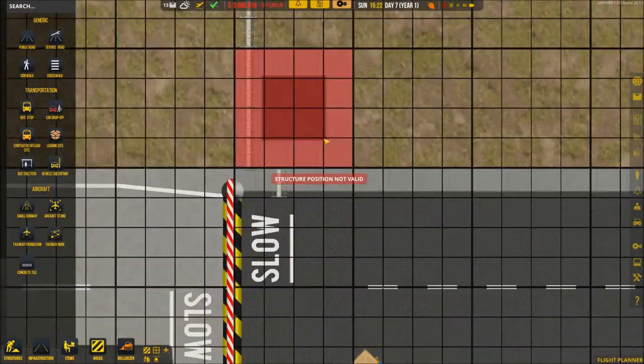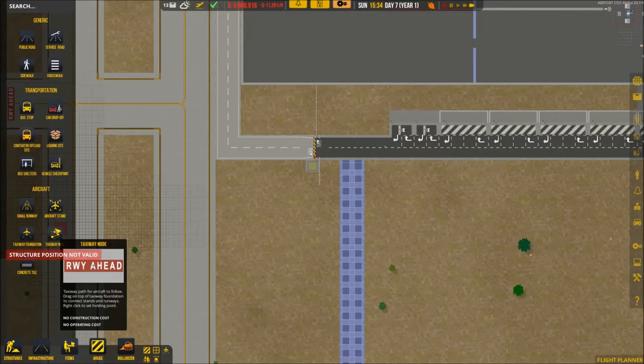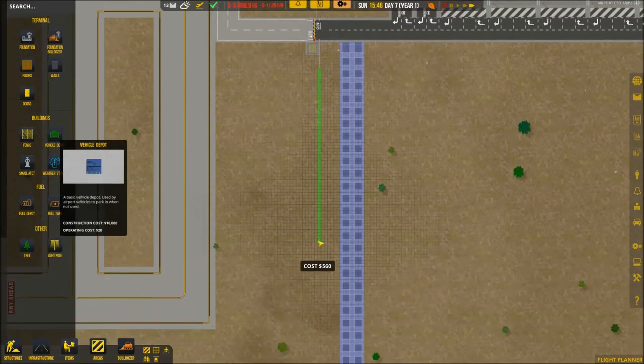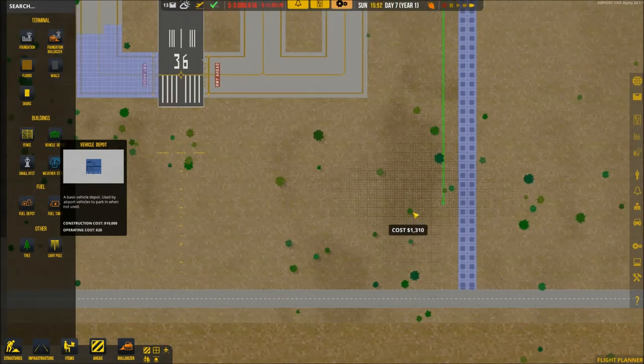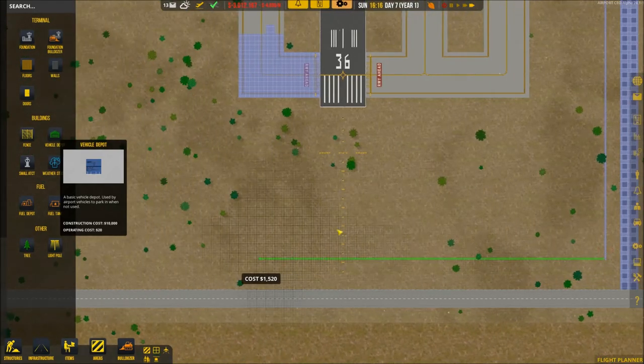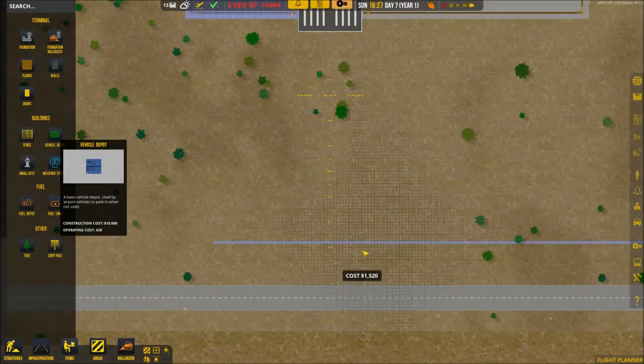Build the fencing going this way — you see how nice that makes it look? It kind of makes it look blockaded, like you can't go that way. Because otherwise anybody could just walk right in, you know what I'm saying. Maybe we'll build this road closer — I feel like it's a little far off.